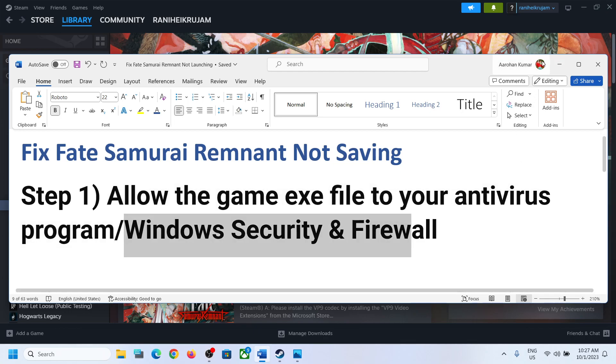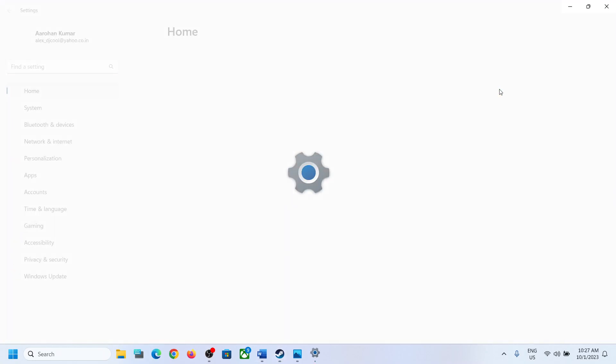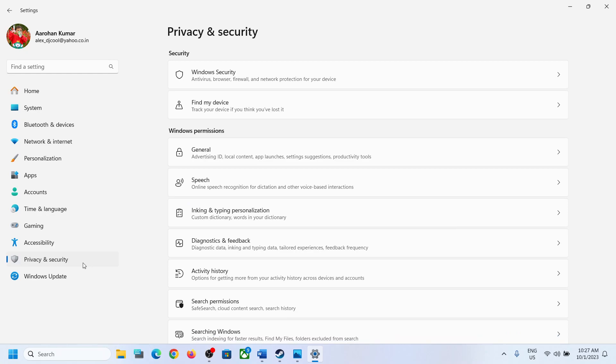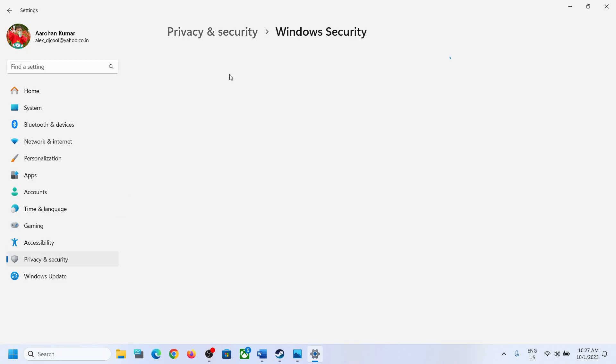If you are using Windows Security, open Windows Settings. If you have Windows 11, click on Privacy and Security, then click on Windows Security. In Windows 10, click on Update and Security and then click on Windows Security.